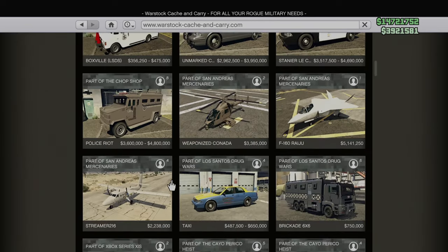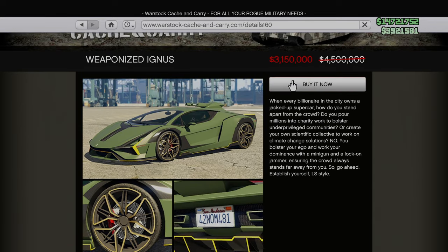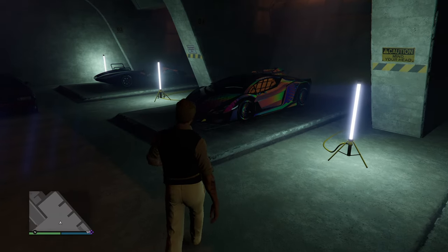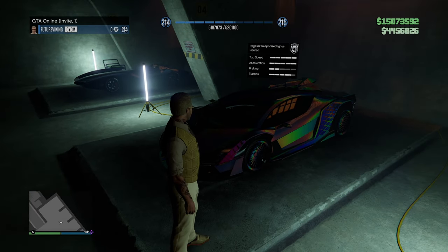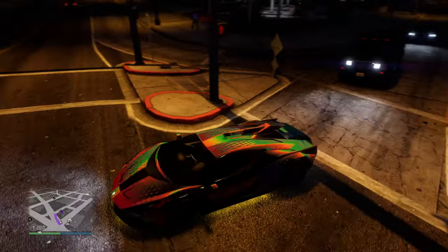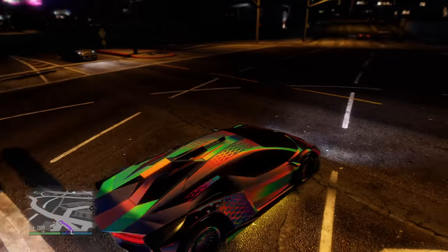Moving on to another discount that I think is well worth it if you're into cool cars that are also weaponized and can be upgraded HSW: 30% off the Weaponized Ignis. This is hands down one of my favorite cars in the game, mostly because you can make it look sick, but also because it's HSW eligible which means it can become incredibly fast. It has the added benefit of having a pretty powerful gun attached to the roof, so if you have the money I say buy it now.